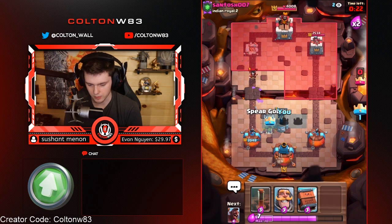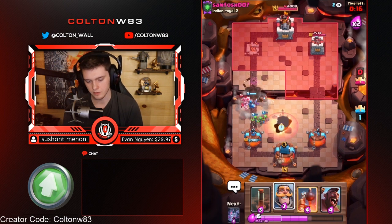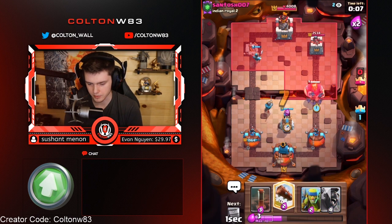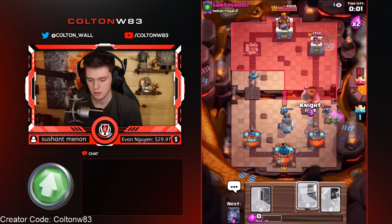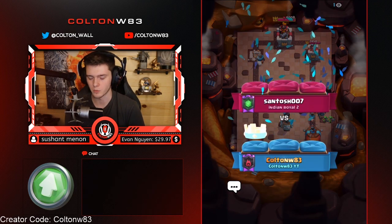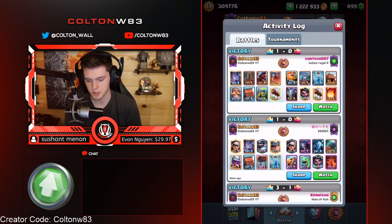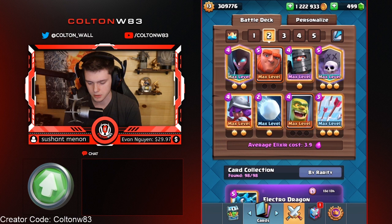If you're running RG, you should definitely be using Earthquake — otherwise you can't really break through. Earthquake or Lightning, either way you need something that breaks through defenses with RG. His deck is really bad against buildings — kind of a poorly constructed deck, I suppose.